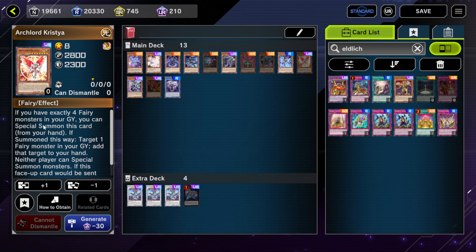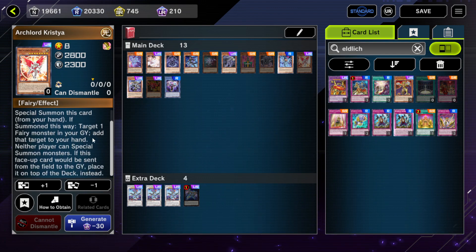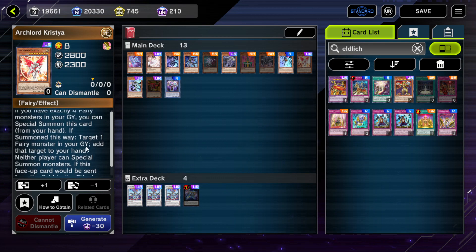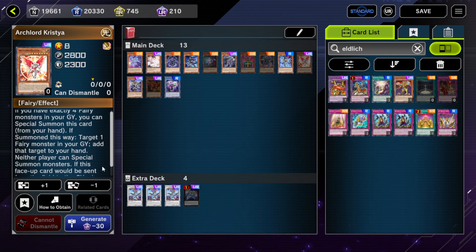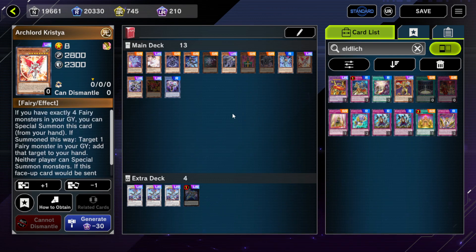You can also special summon Christia — there's actually nothing stopping you from special summoning Christia, you just can't get it in the graveyard easily. If you have exactly four fairy monsters in your graveyard, you can special summon it from your hand; if summoned this way, target one fairy monster in your graveyard and add it to your hand. Then neither player can special summon monsters. The demerit is that if Christia is outed and leaves the field, it goes to the top of your deck, so you better be able to play with the cards you have.